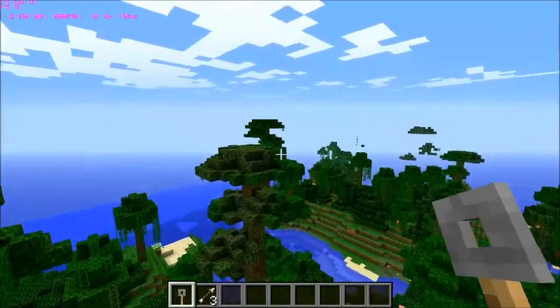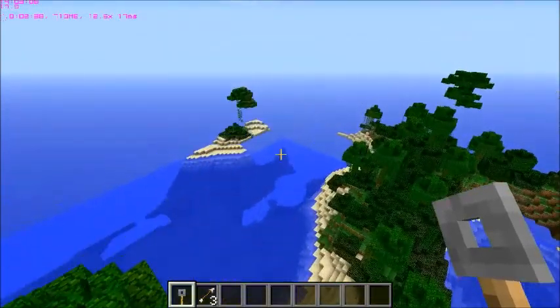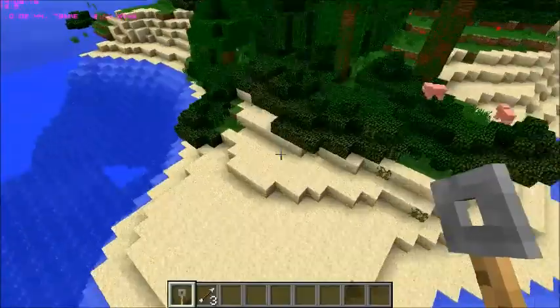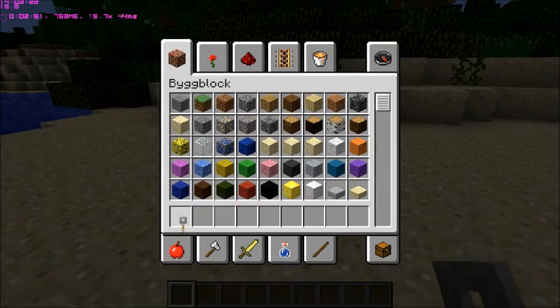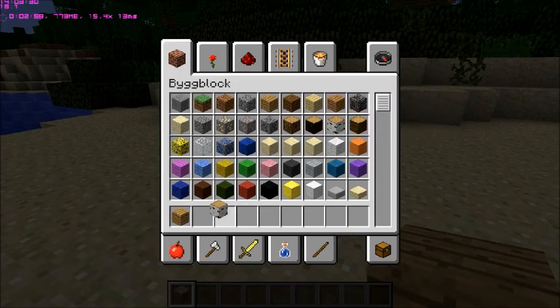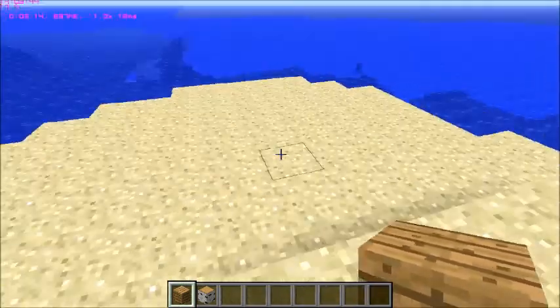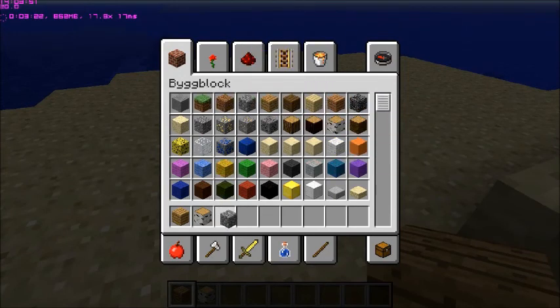Well, now I'm going to show you how to build a cozy cottage. Let's just find a good surface to build it on. There, let's land here. Yeah, this is a good place. Okay, first of all, you need any kind of wood, the one you want. We need some logs. I like birch because it fits. And you need some stone, cobblestone, any kind of stone that you like.